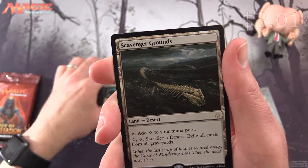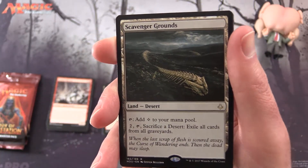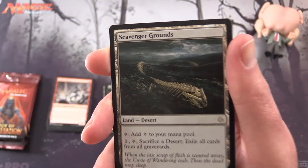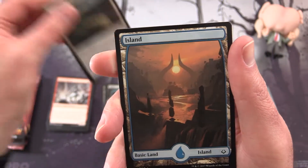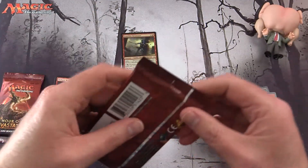And the rare is Scavenger Grounds — Land Desert. You can add colourless mana to your mana pool, or pay 2 and tap, sacrifice a desert, and exile all cards from all graveyards. So this is a decent graveyard hate card. And a nice full art Island and one of these token cards.